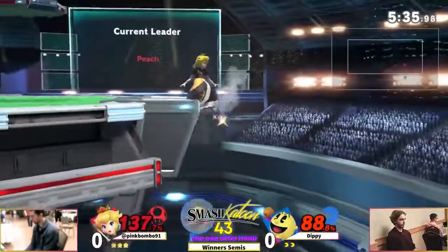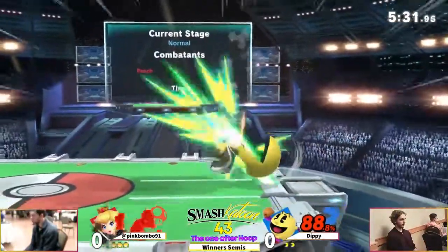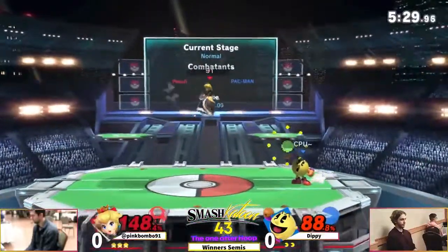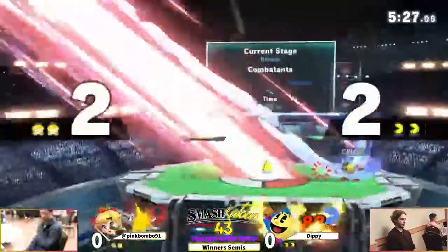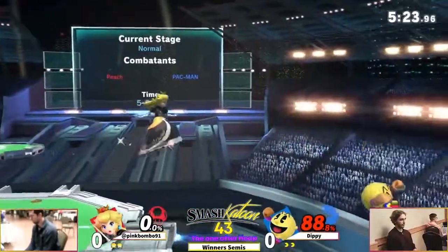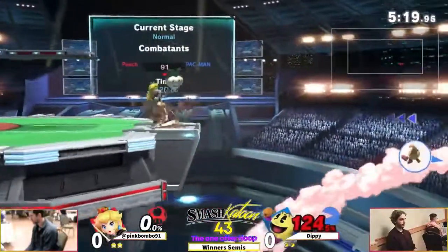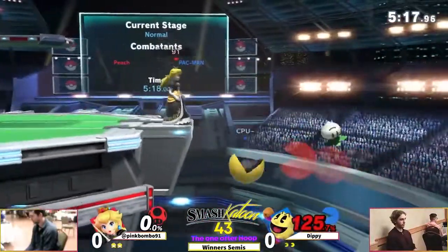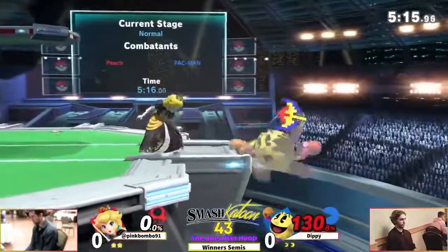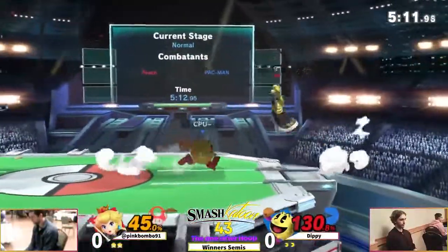He's going to see if Dippy can get these stocks off, as he's got pink at almost 150. They're using the bell as a forward smash - yeah, that'll do it for sure. Pac-Man can also rack up damage really fast though, and oh, he gets caught by the turnip there. Using that float - okay, here's big damage from Dippy, that was really nice.